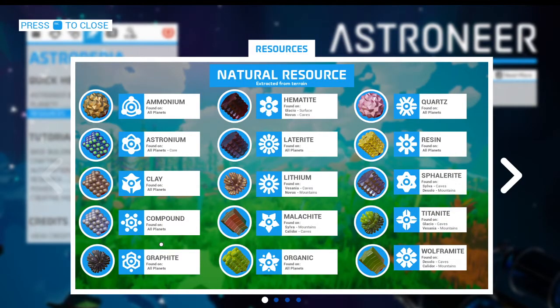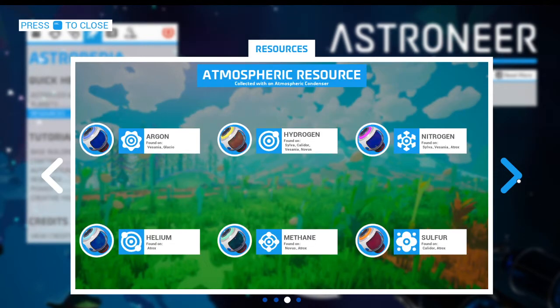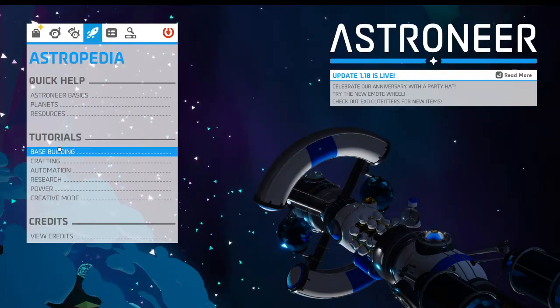Resources — okay, here's what they all look like. That's really cool. I like this page. This is going to be useful. I hope we can access this from inside the game. Meat, rubber, plastic — I think I'd already found plastic. Maybe not. Anyway.